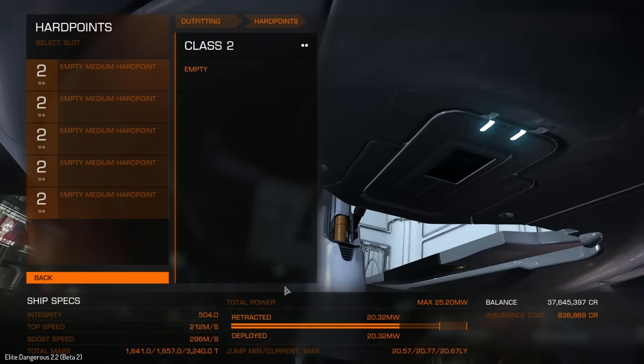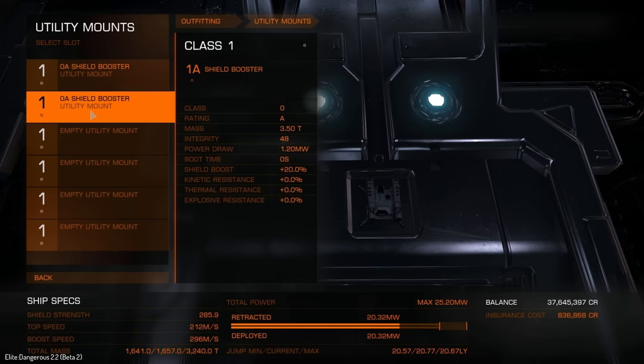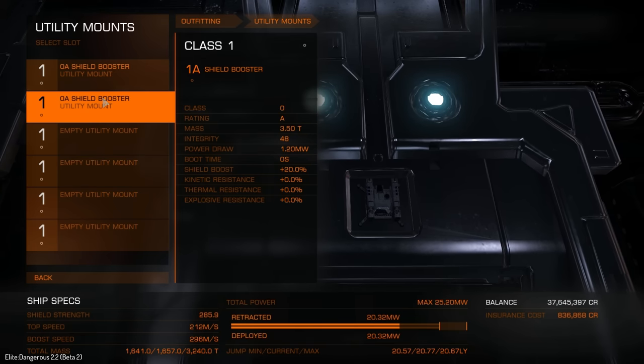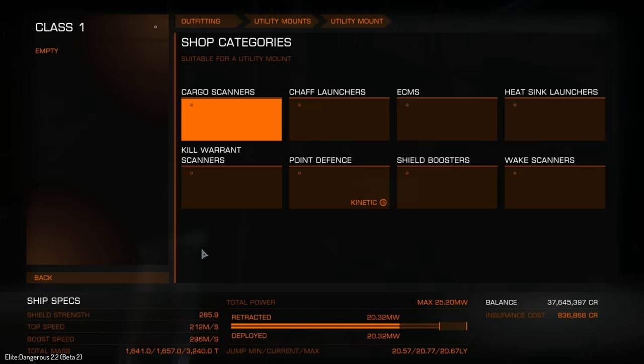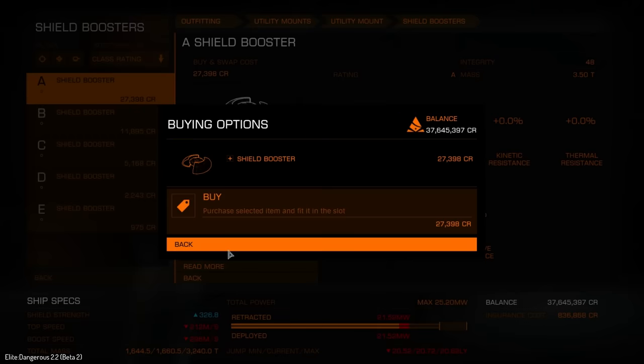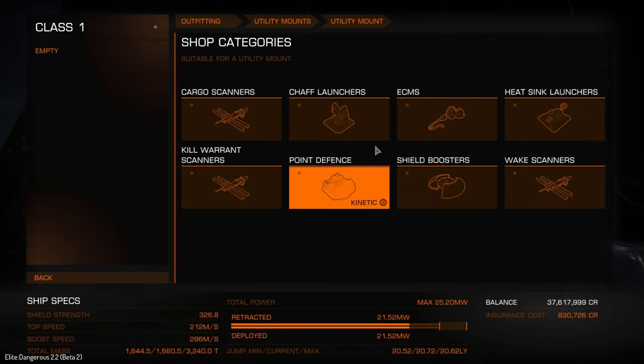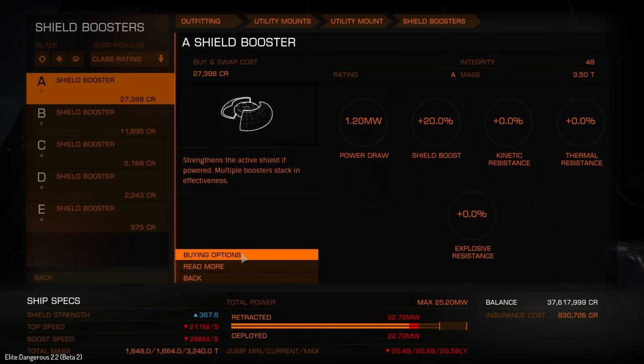You may be wondering why I went and sold everything — we've now got a lot of spare power. The reason I sold them is because I only had enough power to actually run two shield boosters. So what I'm thinking is we could potentially fill out completely on shield boosters, and let's just see if we can actually do that.